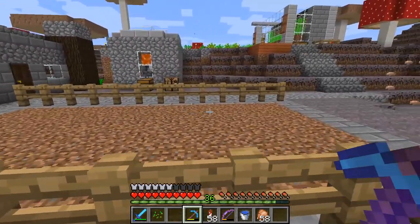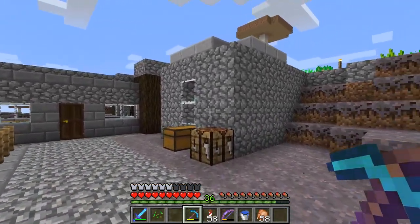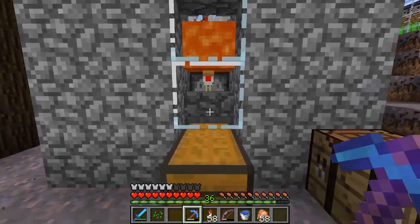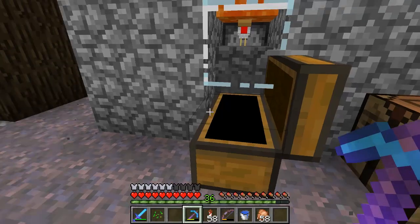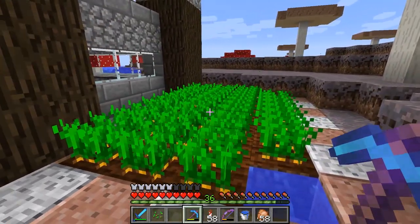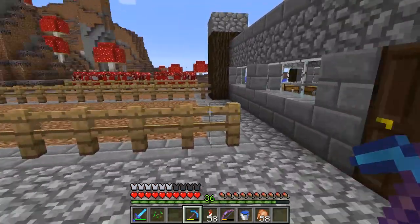Real quick, I'll show PausePlayer10's area — he's right here. He made a little house. He also made a chicken cooker, so as the chickens lay their eggs up there, it puts them down here and you get cooked chicken. He hasn't been on as much so he's still just really getting started. And of course he has a carrot farm back here.